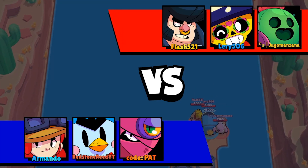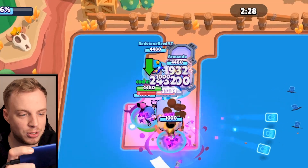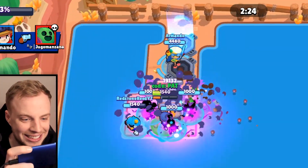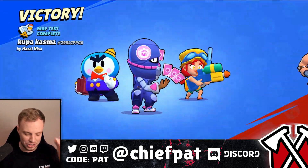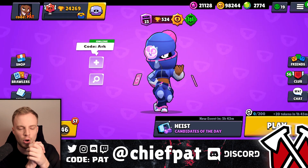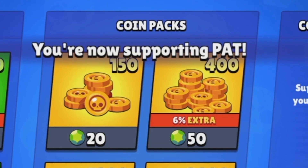Let's finish this one off with one final dub. One final base race. Spike is absolutely busted — why are you teleporting and leaving? Easiest game in the entire world. This new gadget is ridonculous, so much fun inside of Heist. Besides that one loss, we're 11 and one for today's episode. Go ahead and use Tara, get her gadget, use code Pat, and you're going to win literally every single heist game you play for the rest of your life — that's a Chief Pat guarantee.